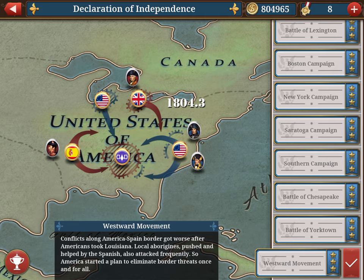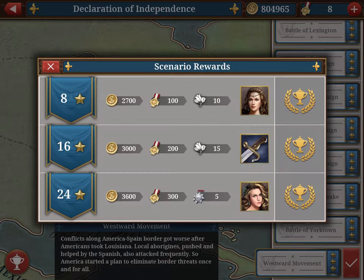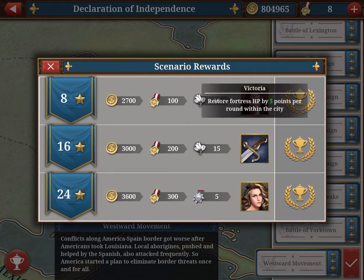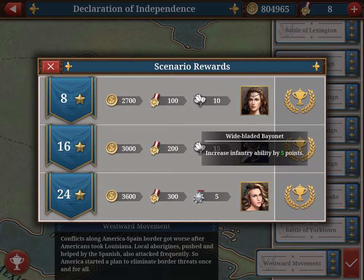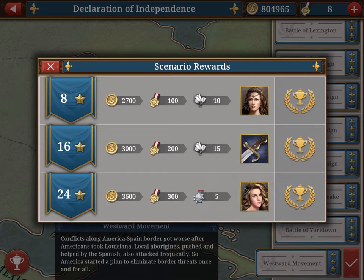As you complete stars in the campaign, you see the trophies and get rewards. Once you achieve eight stars — for example, two missions with three stars and one with two — you start getting coins, medals, and tulips. Tulips improve the skills of princesses. You also get princess Victoria, who is a very good navy general. The third reward gets you Catherine, another great princess.